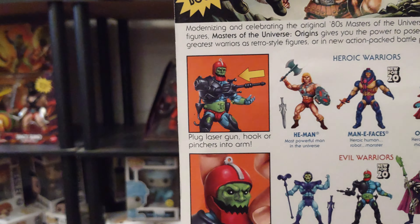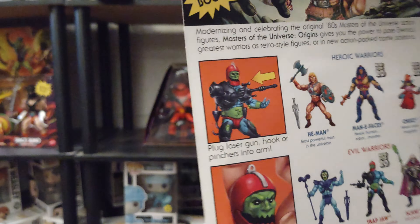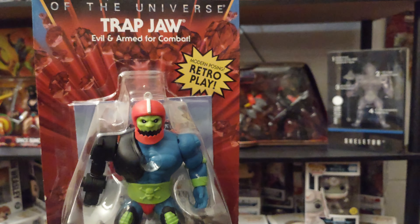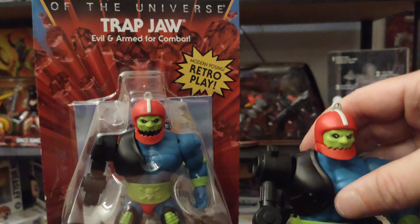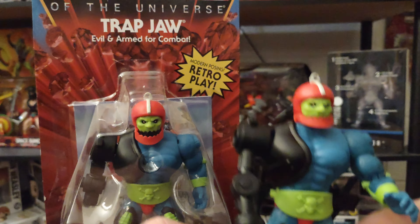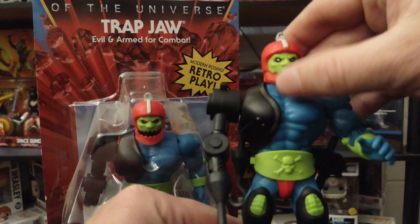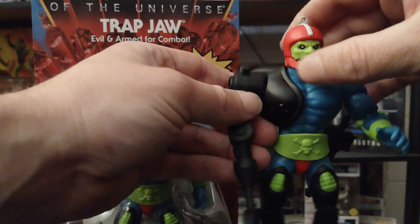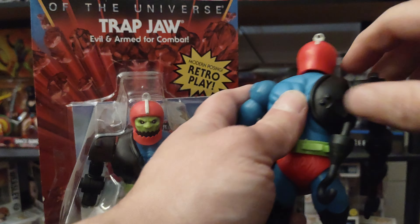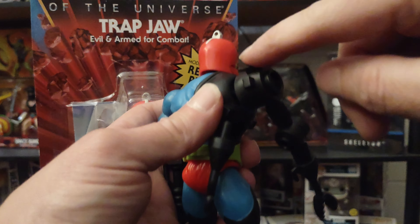You can also move his mouth up and down. I do have a loose version of him as well. So like I said, you can move his mouth up and down. I did not know this, but you can take the arm attachment off — I thought the whole thing was one piece and you couldn't remove it, but you can pop this part right here off.